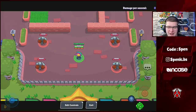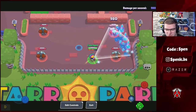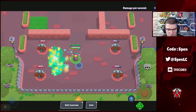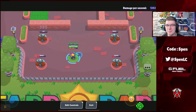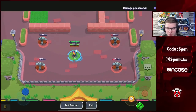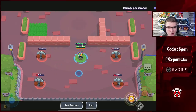Next up is Poco with two changes. First, his Screeching Solo gadget has gone from 800 to 1,000 damage — not sure if that's enough to make it meta, but it'll be interesting. Second, his Protective Tunes immunity has been extended from one second to two seconds. I feel like Poco still needs a rework overall, but those are the two changes.